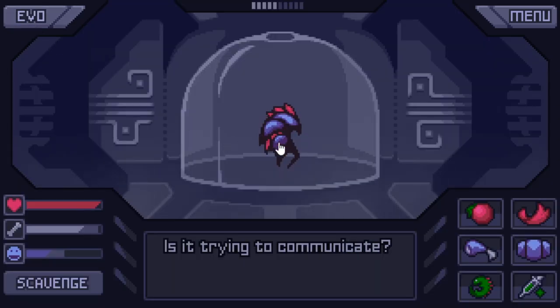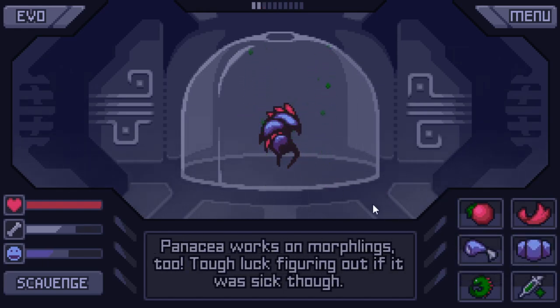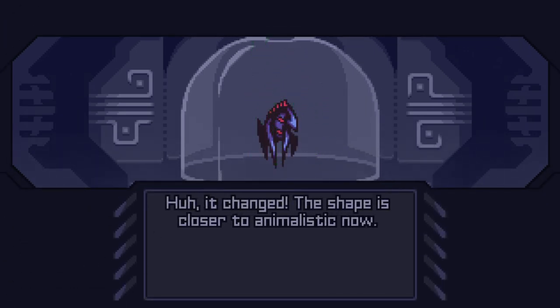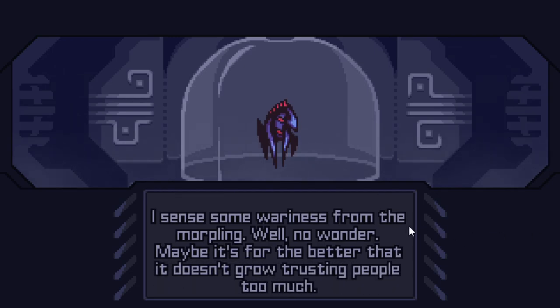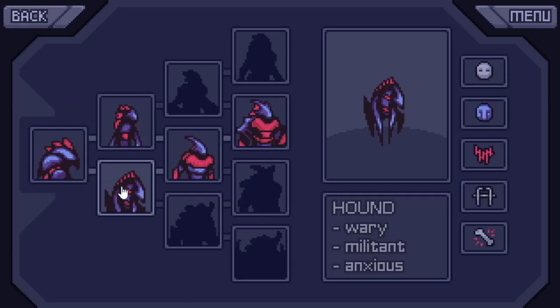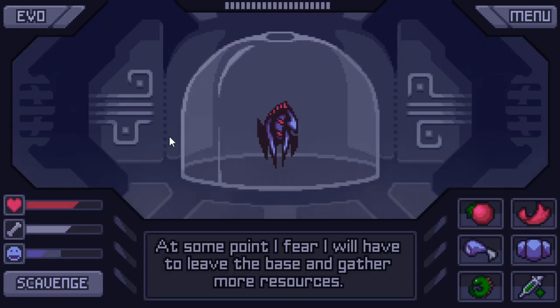We're currently on the lava stage. What else do we need to do? Let's try and give it some more armour — I'm making it less happy. Let's try medicine. Oh yes — that's made it much happier, but it's also a bit hungry now. We're nearly there, we just need to give it one more thing and we should evolve it. Oh no, it wasn't — it made it go down. But now look, it's changed. The shape is closer to animalistic now. I sense some weariness from the morphling — well, no wonder. Maybe it's for the best that it doesn't grow trusting people too much. Yeah, look, we've unlocked this one now — a hound. So we might be able to get it back on track to the route, or unlock something different.